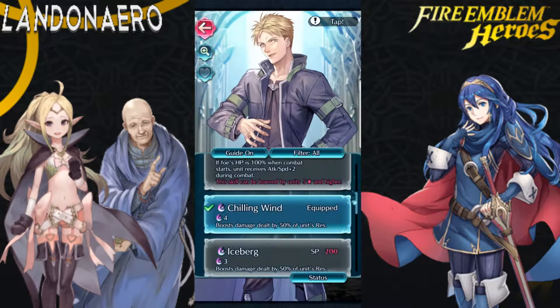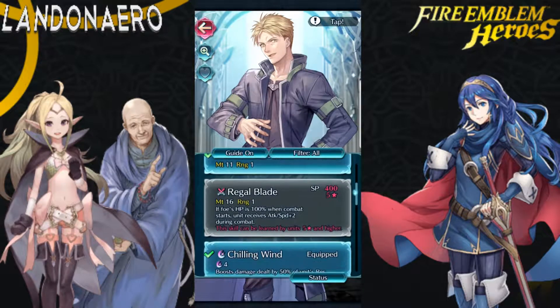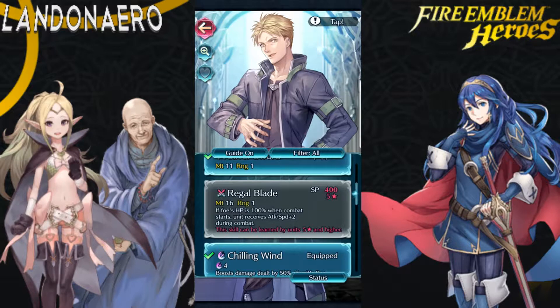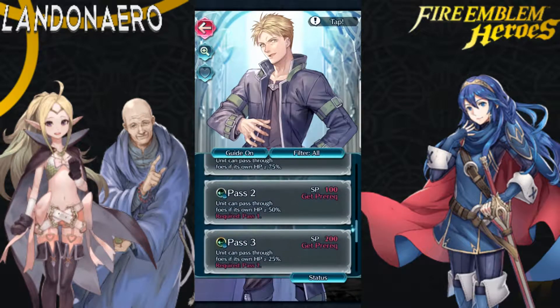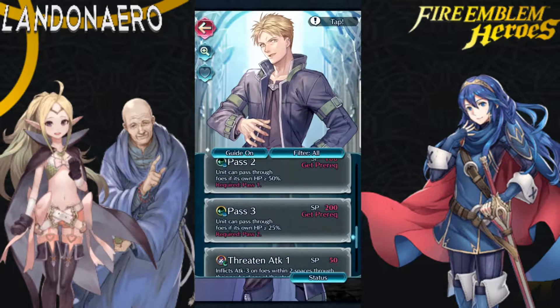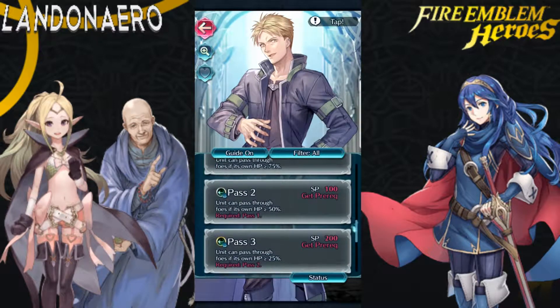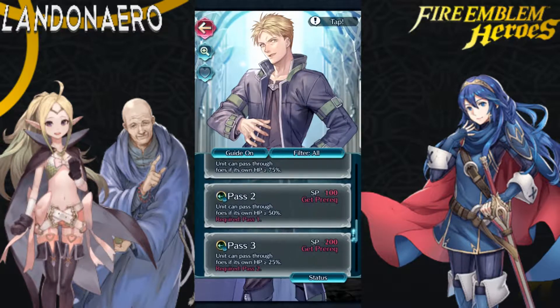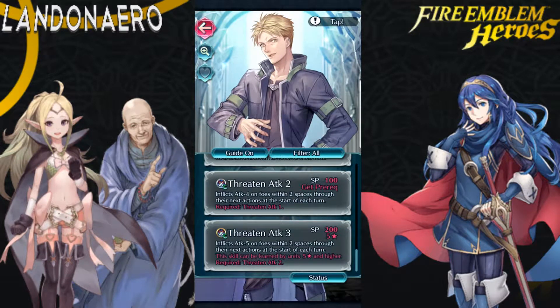I just want to take a quick look. There's the Regal Blade: if foe's HP is 100% when combat starts, unit receives attack and speed plus 2 during combat. I think it's Iceberg. Pass: unit can pass through foes if its own HP is greater than or equal to 25. Then there's an attack skill that inflicts attack minus 5 on foes within two spaces through their next actions at the start of each turn.